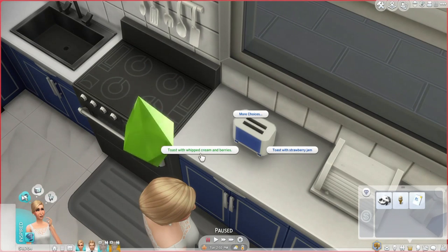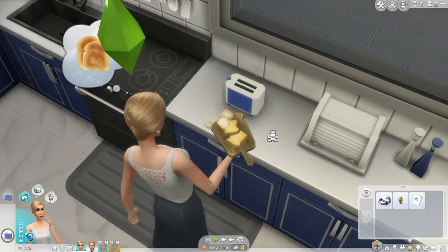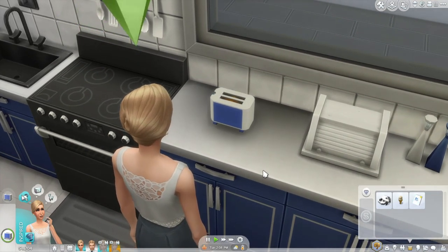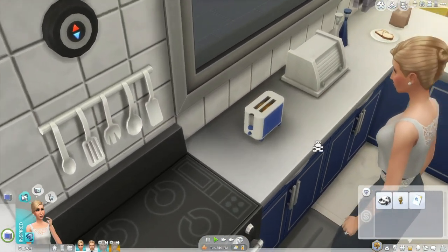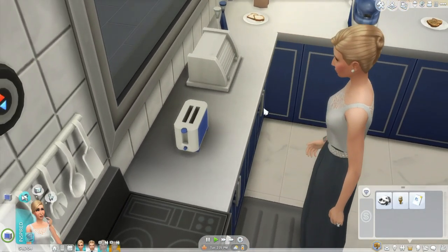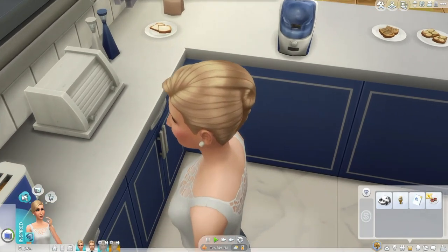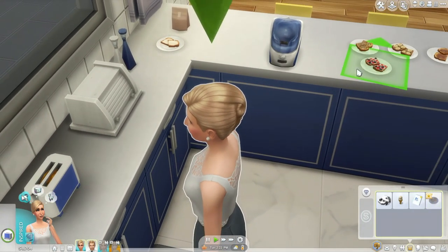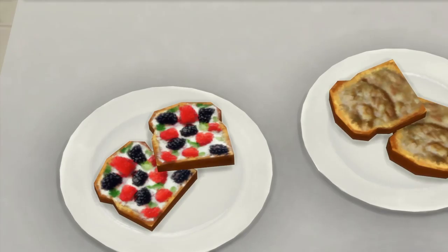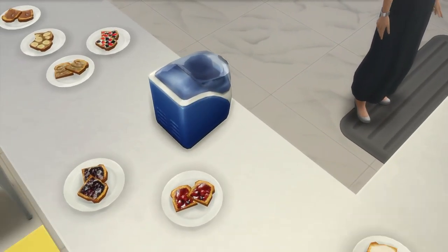Two more — whipped cream and berries, and toast with strawberry jam. I should've just queued it up like this in the first place. There are some interactions in the game where you can't really do that. I remember trying — it might've been when you open those gifts that cats and dogs can bring to you. But with the toaster it's fine. Toast with whipped cream and berries — I remember seeing that one in Fantasia's video. That one looks pretty cute. And strawberry jam — that also sounds pretty darn good.